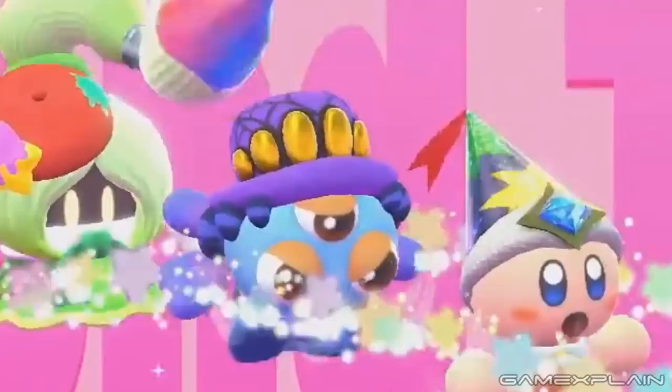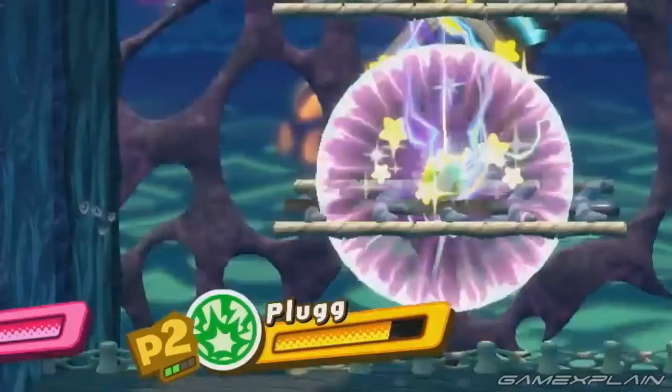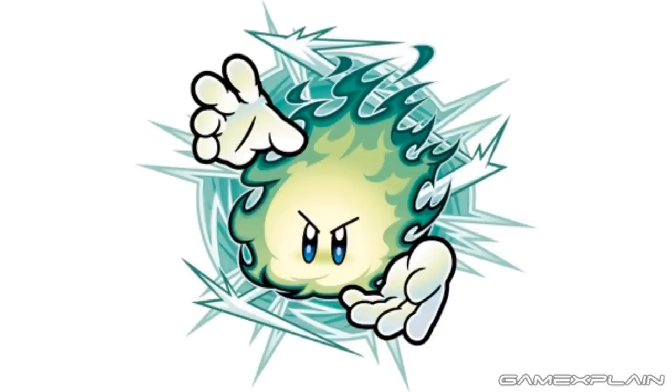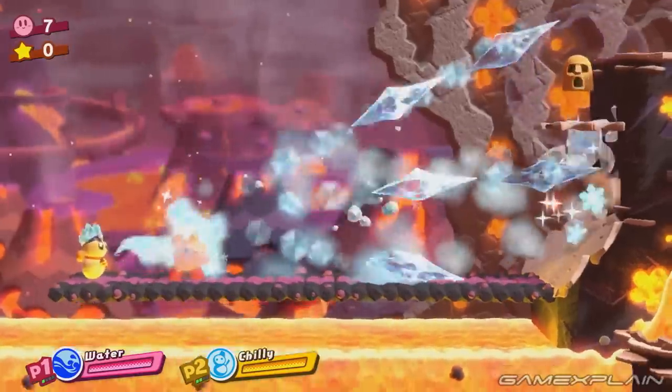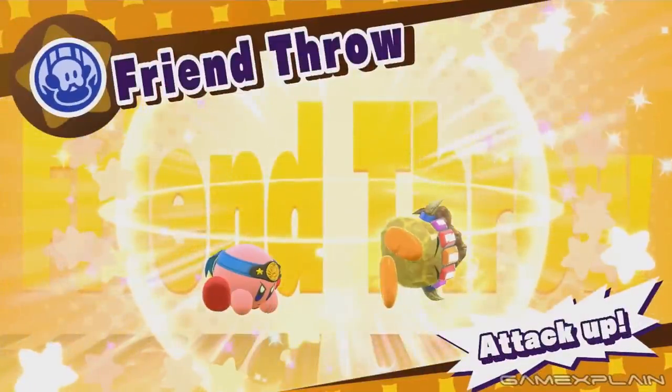Speaking of returning enemies, there's Plug, back in a Kirby game for the first time since Kirby 64. In that game he granted the Spark ability, but that's been changed for Star Allies — as we can see from his symbol, Plug now grants the Plasma ability, a power that hasn't been used since Kirby's Superstar. It's not uncommon for multiple enemies to give the same ability, so Plasma Wisps could return from Superstar as well. Superstar actually gets a lot of love in terms of abilities, as Suplex has come back from it too.